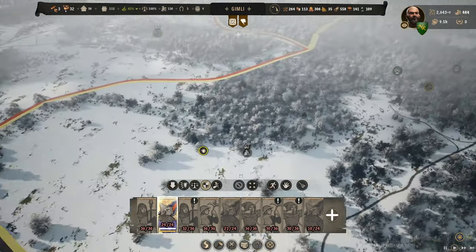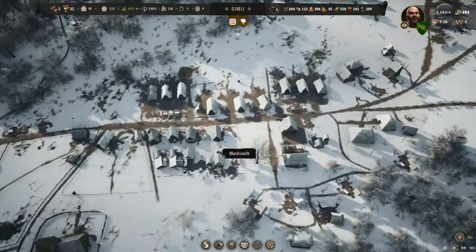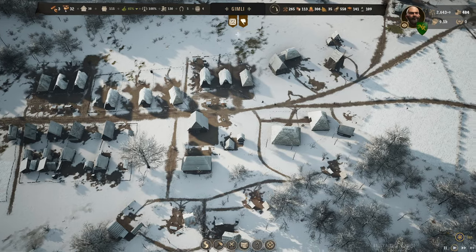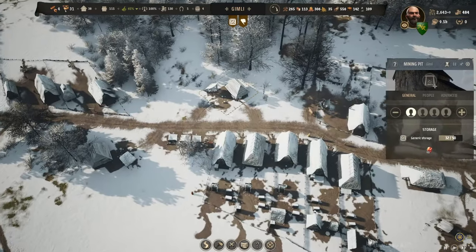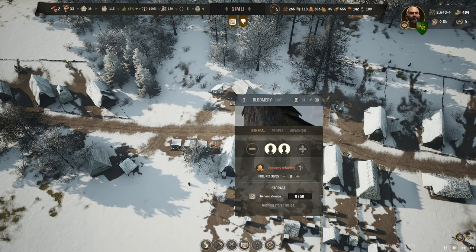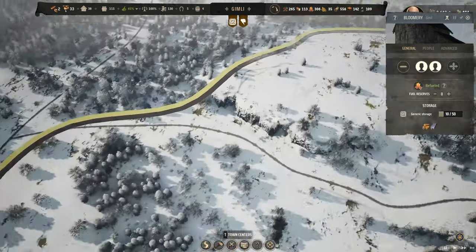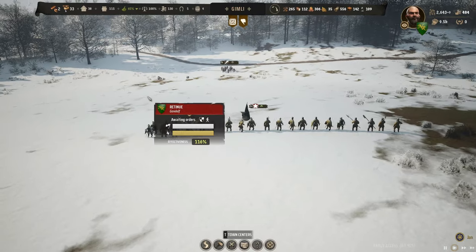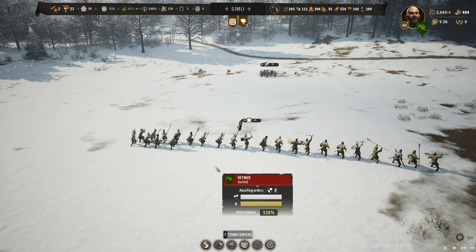I wanted to check in on what's happening with iron production over here while we're waiting for those troops to arrive. We've got 13 slabs, 140 iron ore — so iron ore is coming in a lot faster. Let's put one in there — did we get this built? Both of you go in there. Four bloomery to one iron worker — iron miner for now. That will hopefully be a good balance — it's probably like a two to one. Two iron workers to four bloomery workers would maintain a good balance.